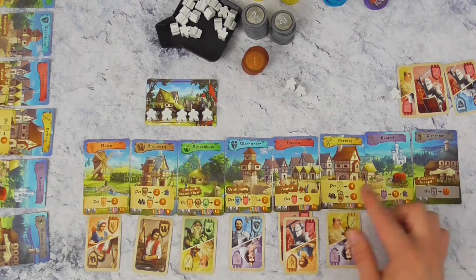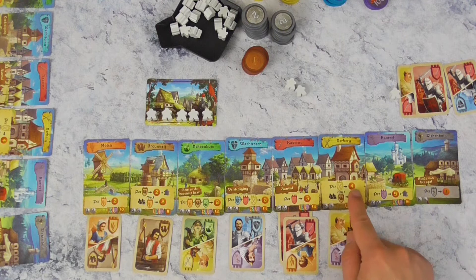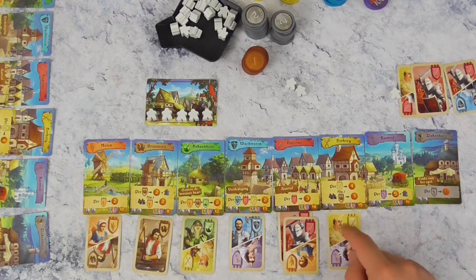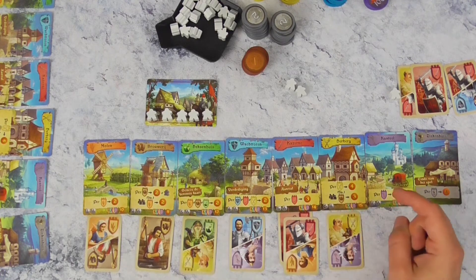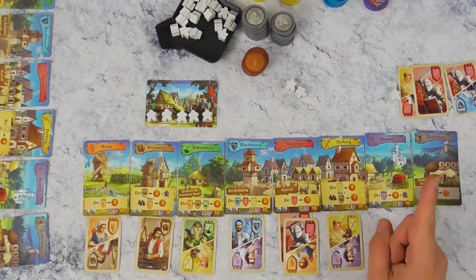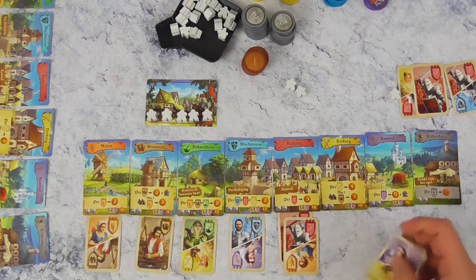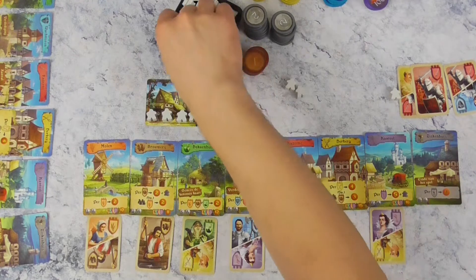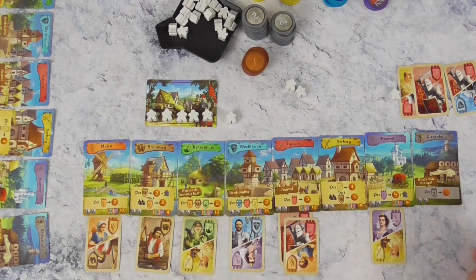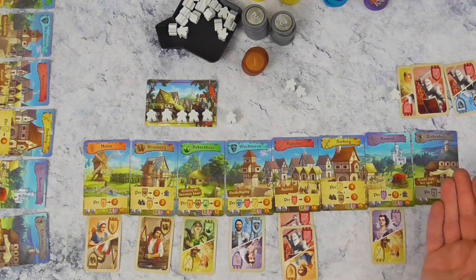Dan hebben we de herberg. Hoe meer je naar rechts gaat, hoe meer het kan opleveren. De herberg levert vier munten per herberg die je hebt liggen. Maar andere spelers die een brouwer hebben — die komen bier leveren — die krijgen drie munten, eenmalig. Dan hebben we het kasteel: als je daar een paars karakter hebt gelegd, dan krijg je vijf munten en een extra Miepeltje erop als er plaats is, of ernaast als er geen plaats is. Nu kennen jullie alle effecten van de A-kant.